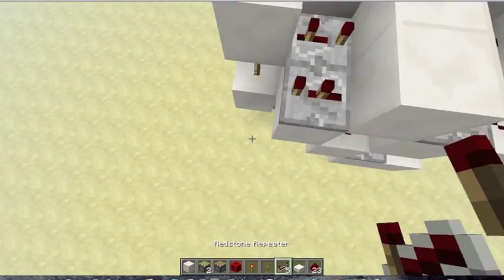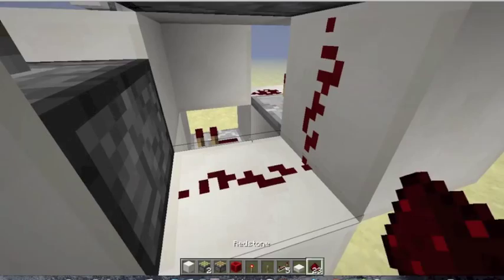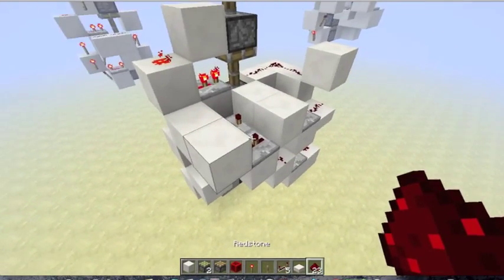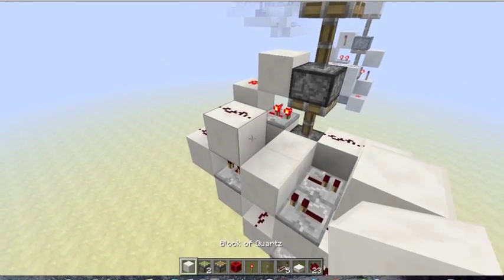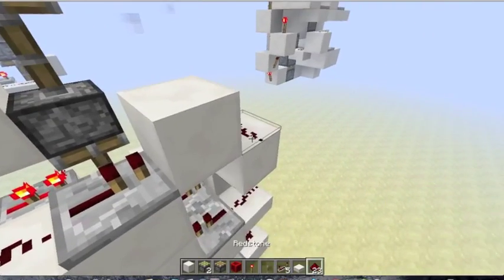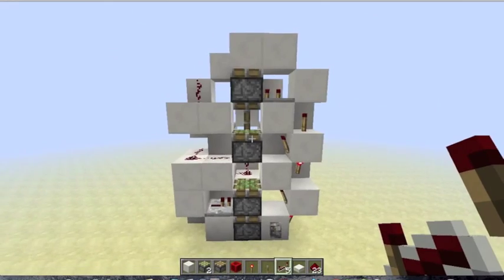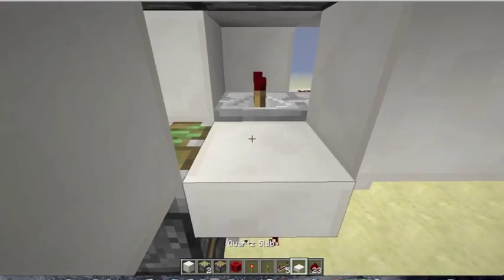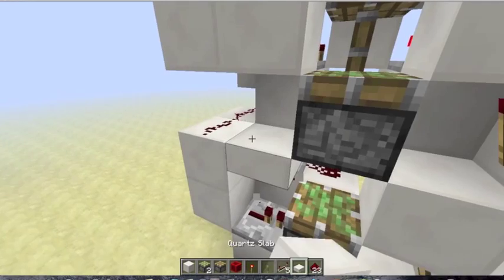Into a repeater on two ticks, like that, which I'll get to later. Put a block down here with redstone on it and a repeater on four ticks, like that. Then back to this repeater, put a block in front with redstone, up into more redstone, and then into a repeater, into a block, and into redstone, and then a repeater on four ticks, just like that, going into this block. This redstone right here needs to be on a half slab, like that. And one other thing I forgot is to put this redstone here on a half slab, like that.